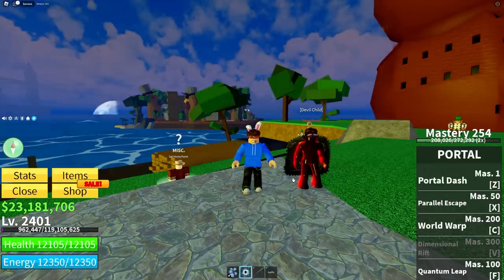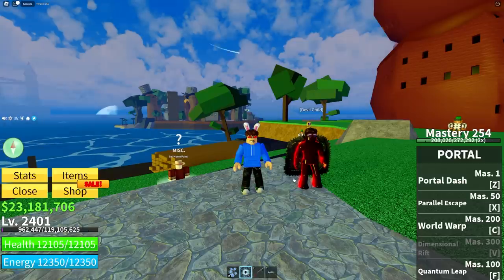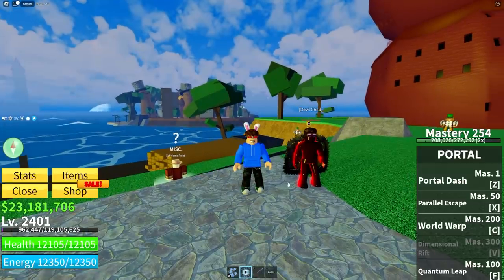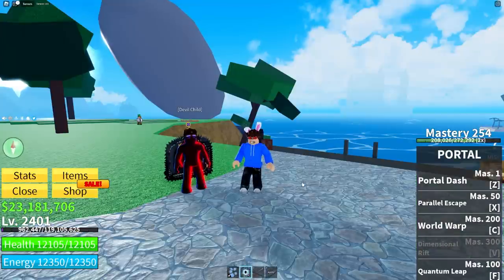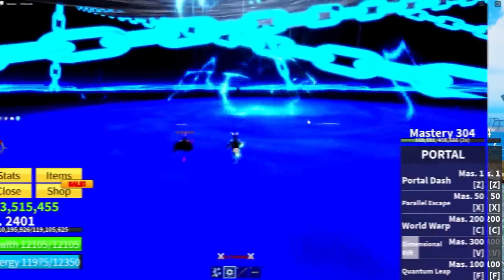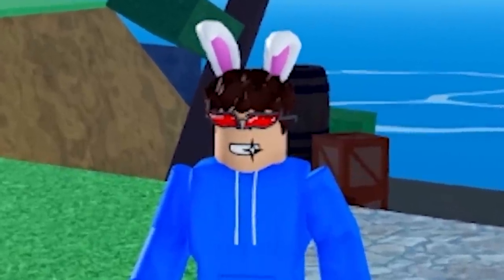Guys, a new update has dropped for Bloxfruits, and with it has come the new Portal Fruit, which is a reworked version of the Dorf Fruit, with a brand new ability called Dimensional Rift. Basically, you can send them to the Shadow Realm. This ability lets you trap people in a pocket dimension, but if you take a look at the actual footage of it, there's just one small problem with this ability.